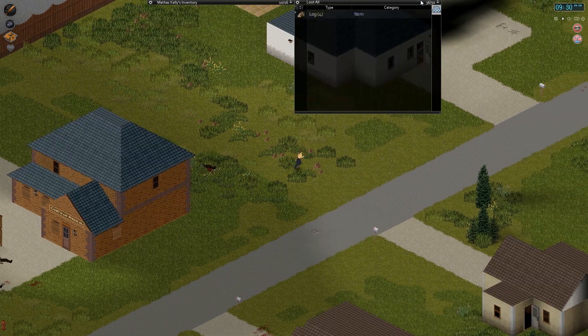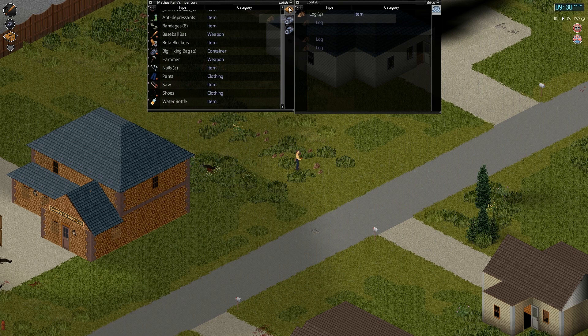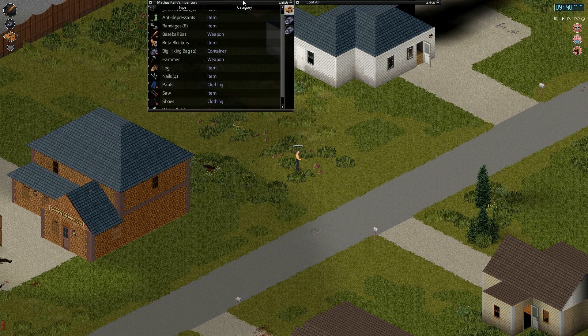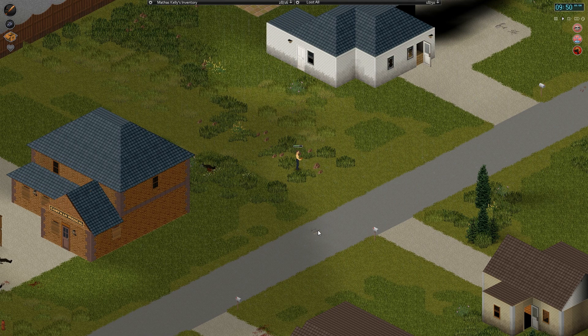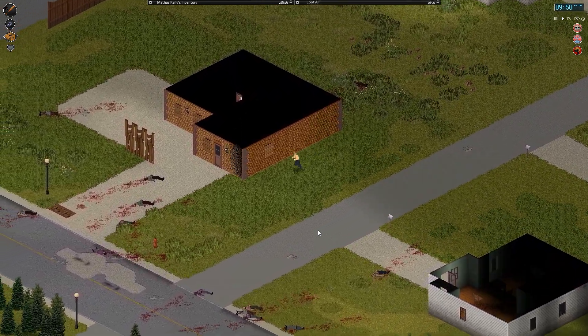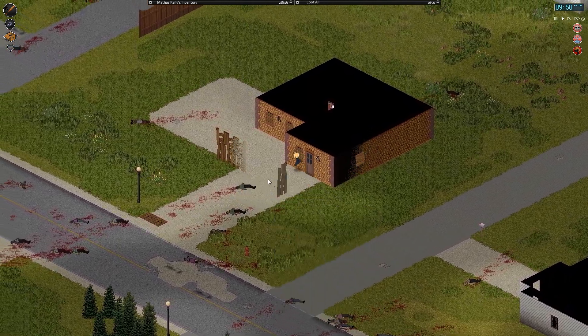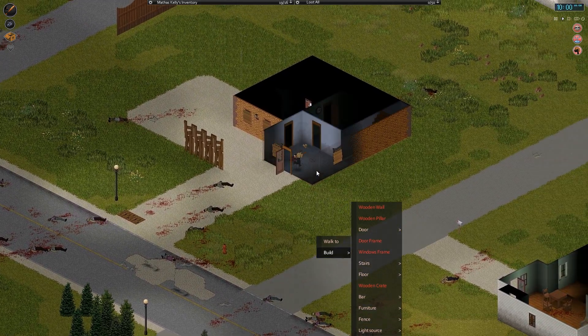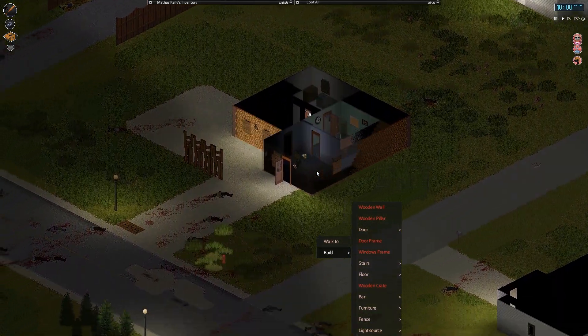I'm doing some construction — trying to get some walls up here. I don't want to go without walls for too long. I'll also get some carpentry experience from this. It's not going to be amazing, but as long as we get to level two in a decent amount of time, we'll have the opportunity to get better walls, and we can break down these walls and replace them with better ones if needed. Because this area is so safe, I don't think that's really going to be needed right away. I only have enough nails for one more wall, so I'll store the planks for now.